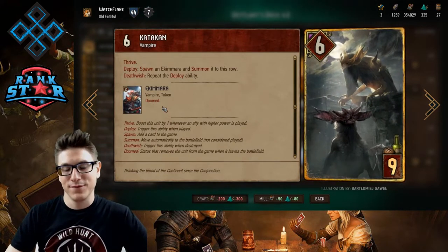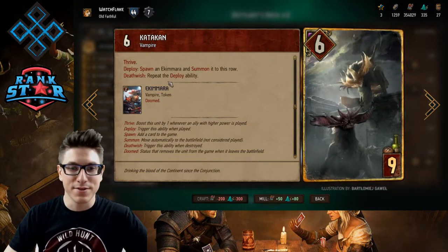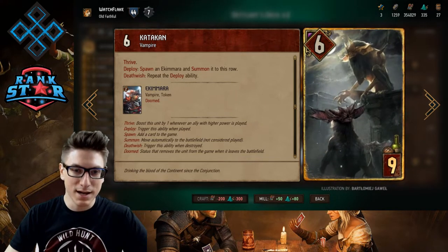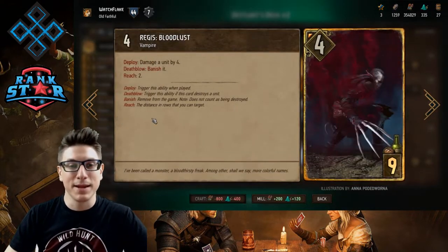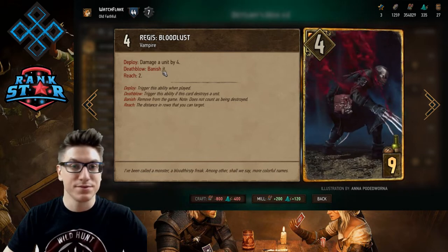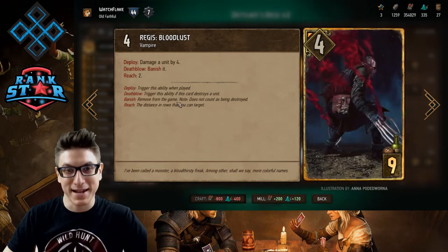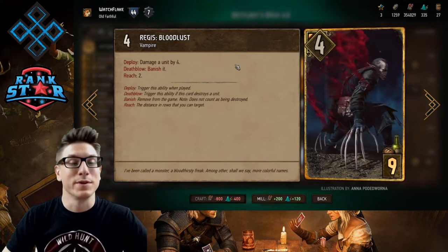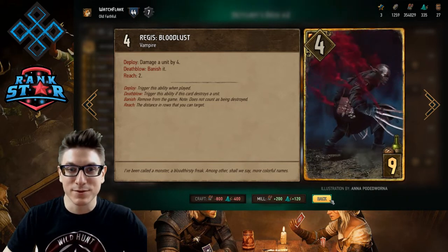Katakan was my reveal card, so I'm feeling a little proud of it, but it is an excellent card with the vampire tag. It has Thrive and drops an extra vampire on the board in the form of an Ekimara. Regis Bloodlust might be one of the best cards that comes out of the set — it deals damage and banishes what it kills. There are a lot of cards that come back from the grave, and Regis just ruins that. You see it not just in vampire builds but in all kinds of decks.